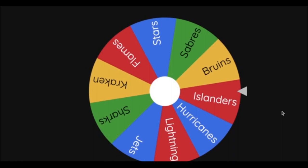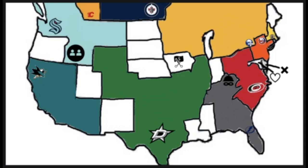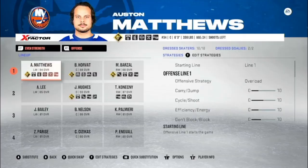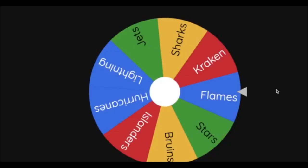Next team is the New York Islanders heading northwest to play the Buffalo Sabres, controlling all of New York. Final score 3-0 — the Islanders move on. Austin Matthews is on his seventh team. The Islanders now have the largest territory on the map — the Sabres are off the map with 9 teams remaining.